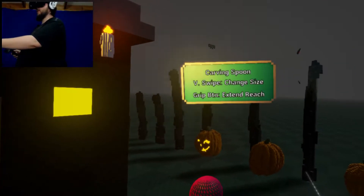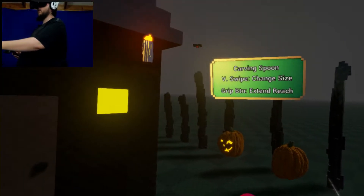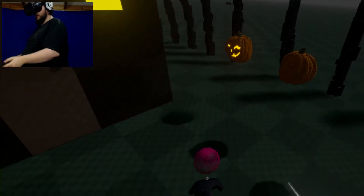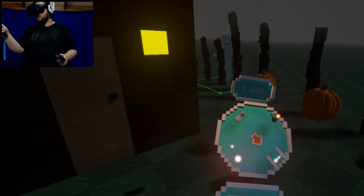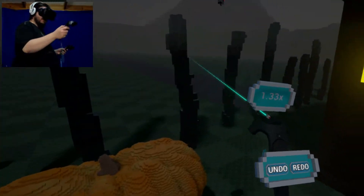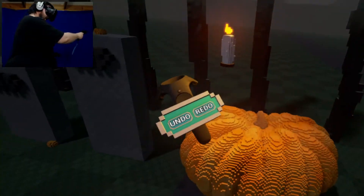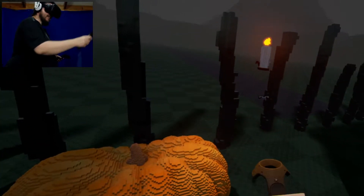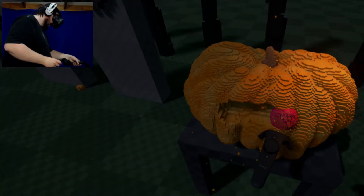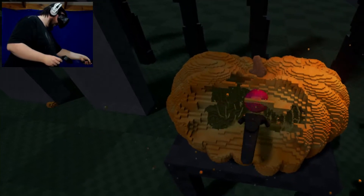Carving spoon, v-swipe to change size. Grip button to extend reach. So there's a few little things to the way this works. Seemingly, I've got like scene setter options in one hand, and in the other hand I have a carving tool.